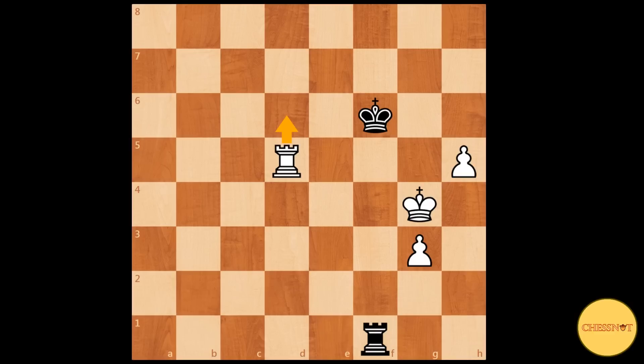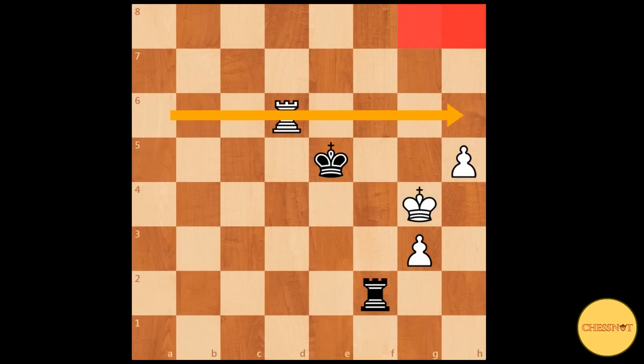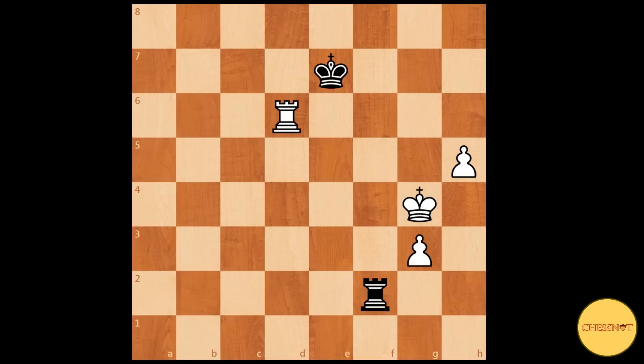Now rook to d6 is a threat. Rook to f2 and rook d6. King to e7 was played in the book. King to e5 isn't so good for black because then the king is completely cut off from defending the promotion squares. So king to e7, rook to a6 — white keeps the rook as far away as possible from the enemy king.